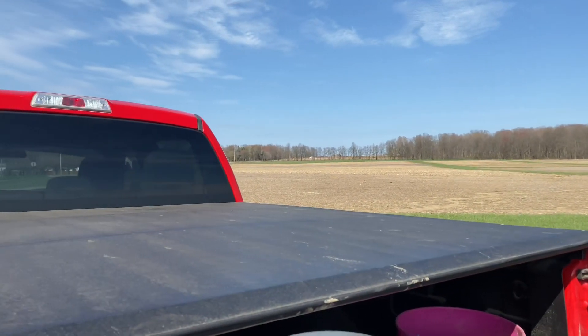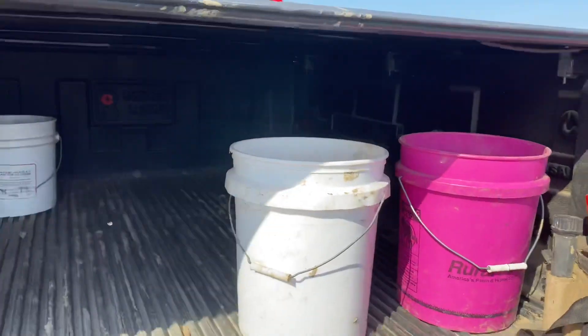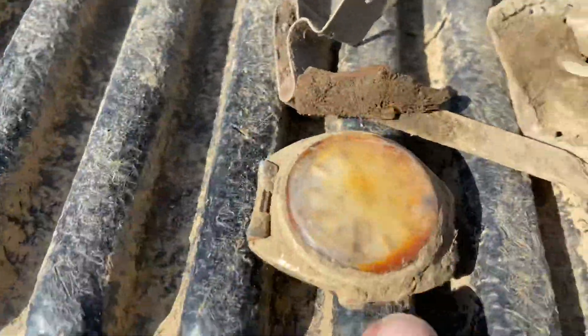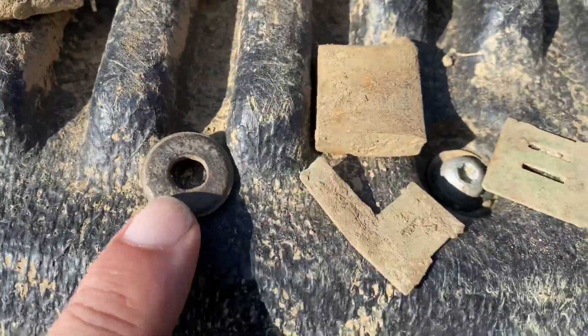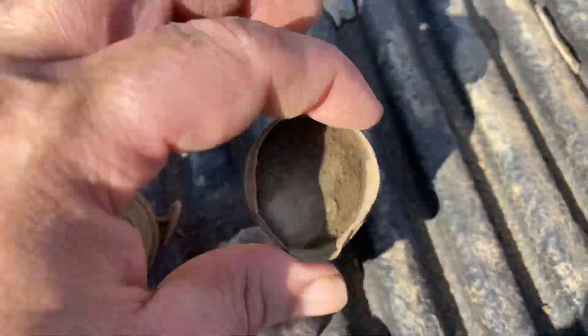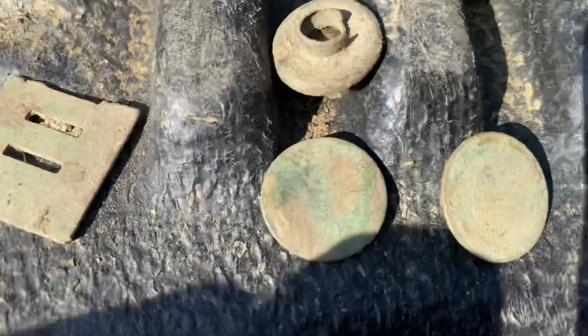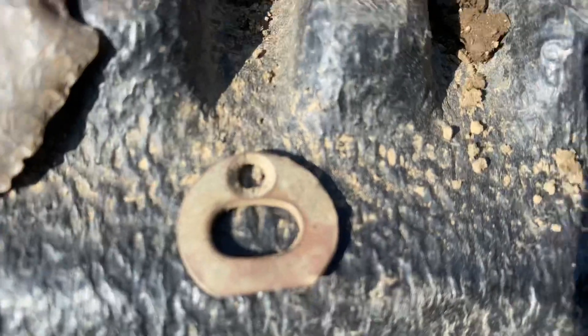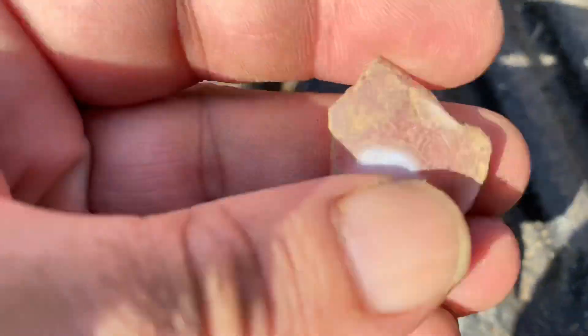All right guys, we've been out here all day and we're getting tired. Here's some of the stuff I found: some copper, fits in the pipe, a little watch fob, a lock, a bunch of grommets, pottery, cork tops, bottle tops, part of an old compact, some flat buttons. My find of the day — the little arrowhead. It's kind of neat — little pink glass, and you can feel the little white glass in it.